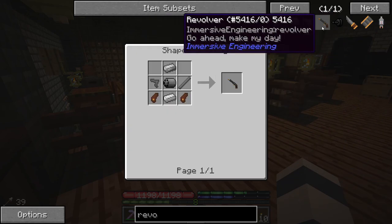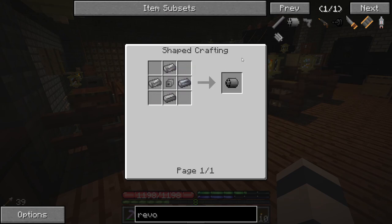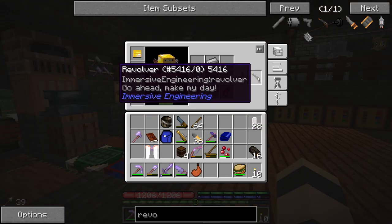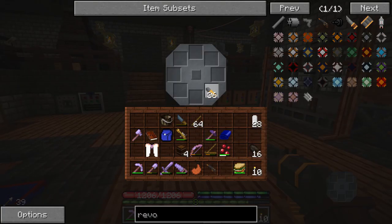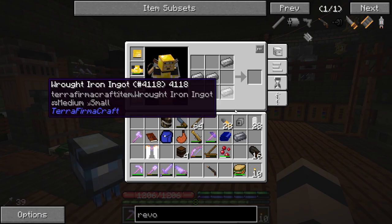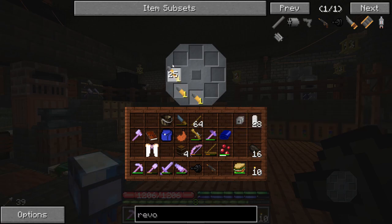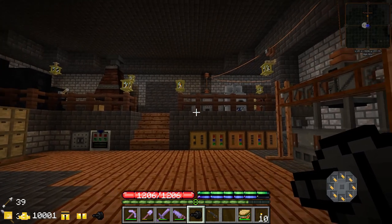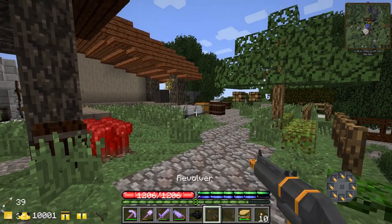We got 36 shots. Now we want to make the revolver — probably should have made this first actually. It's basically just iron and steel, nothing we don't have. We got eight steel made, put them all together and we got ourselves a revolver. We hold shift, right click to load in our cartridges. There's also something called a revolver speed loader — takes one steel and four iron — it's like a second round of shots. When the revolver runs out of ammo you just shift-right-click it and it refills automatically, which is pretty handy.